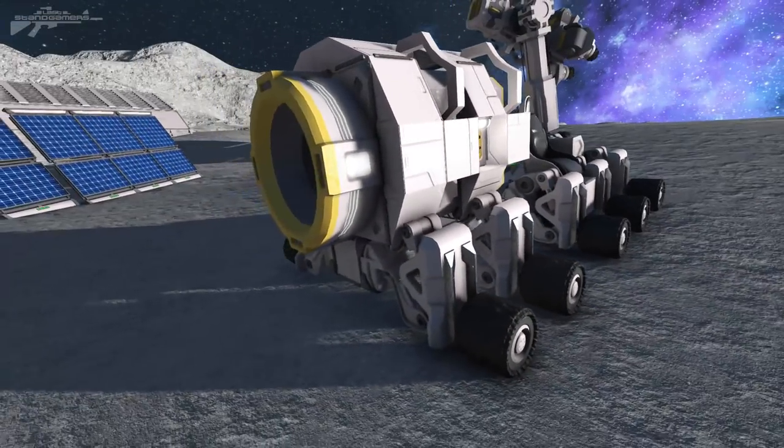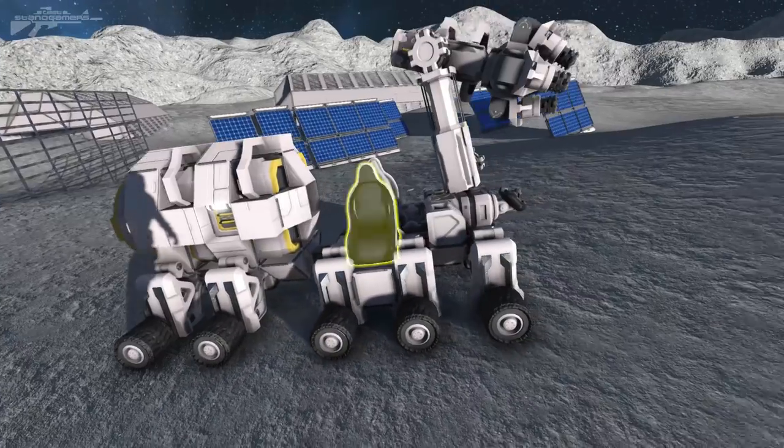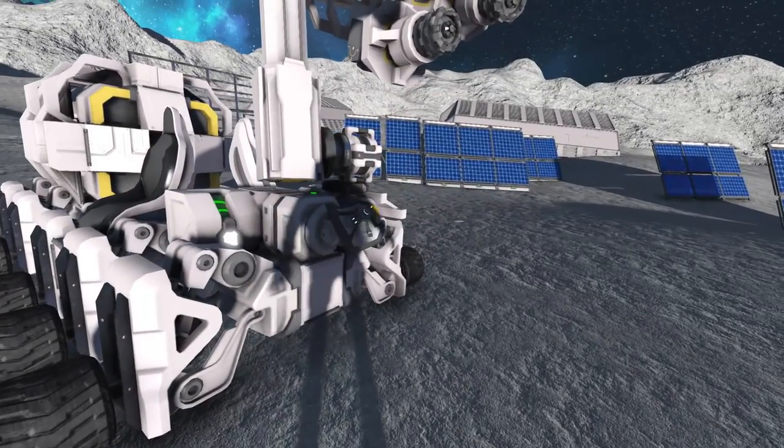A common fault I see in many survival worlds is a player might start building a ship, build the hangar, then go and build the bridge — and then the two areas don't fit together quite right and they have to bodge the interior.